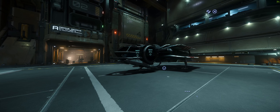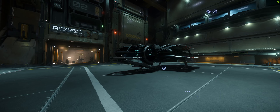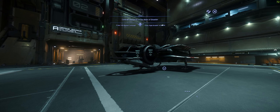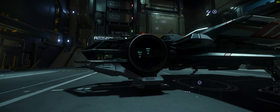Hi everybody, SpaceJunkie79 here. I'm going to do a video today for a basic guide on how to fly a ship. Obviously when you first get the game, this is something that is most important to you. You just may be able to fly around, do some cinematic shots and that sort of stuff, and just get used to flying it. So hopefully this guide will help a lot of you out. So let's dive straight in.